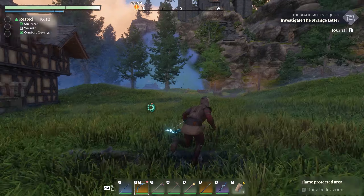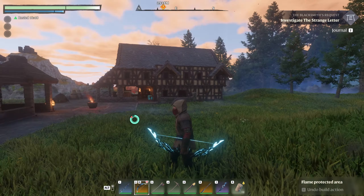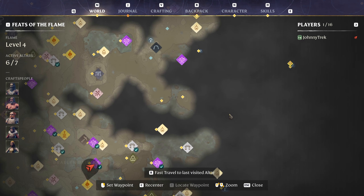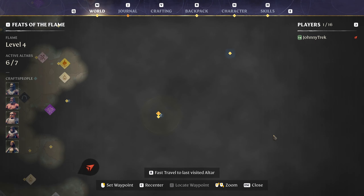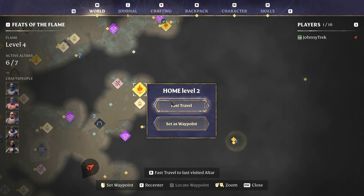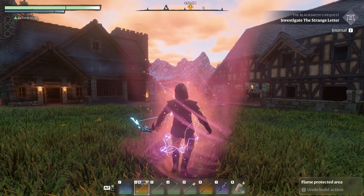Even though I like this starter area and the house and work area were pretty nice, I was thinking about moving to a more central area. Here's the map — there's a little inn area I took over, so we're going to go there really quick and kind of show it off. I am recording, right? Yeah.